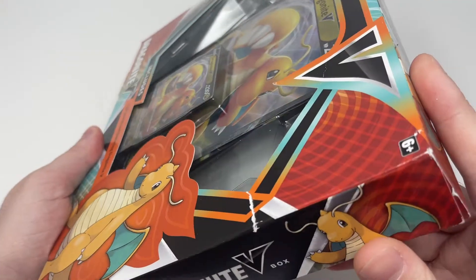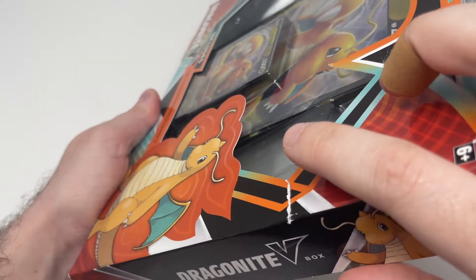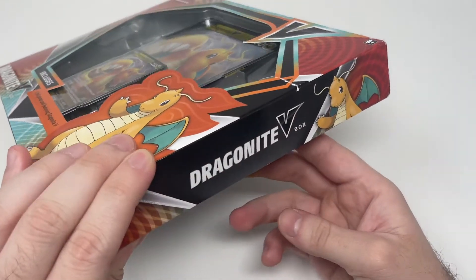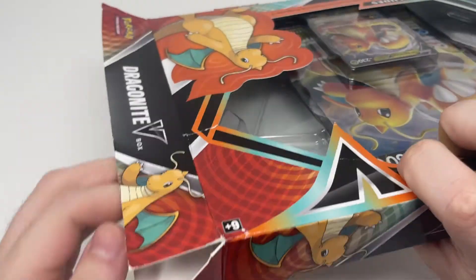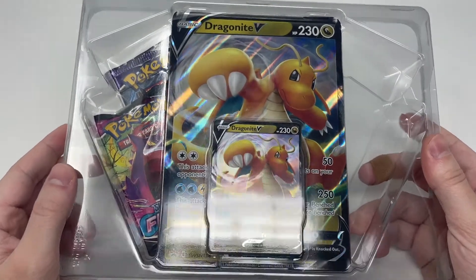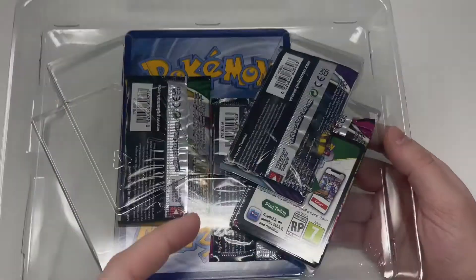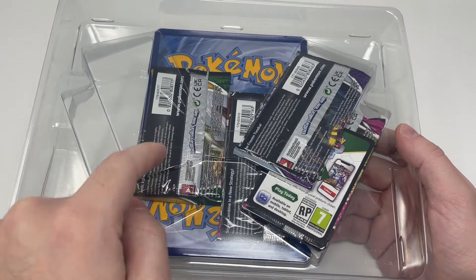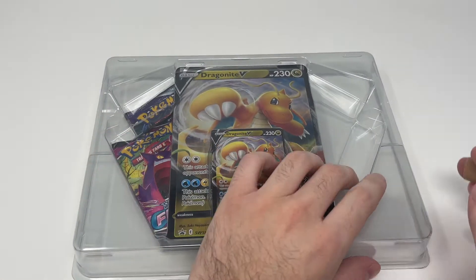Here we have some Fusion Strike — you can't tell what the one up there is. And then it looks like there's an Evolving Skies package in there, maybe. I can't see what else is in there. I bought this so you don't have to risk it. I don't know what's in there, but let's crack this one open. Hopefully it doesn't look like it was resealed. Let's flip it backwards and figure out how many packages are actually in here.